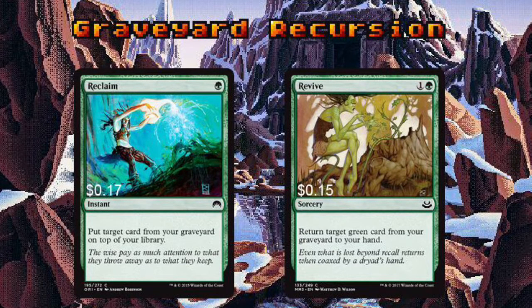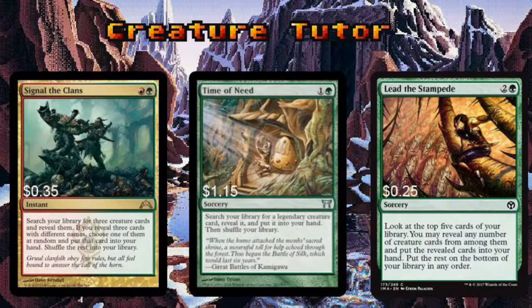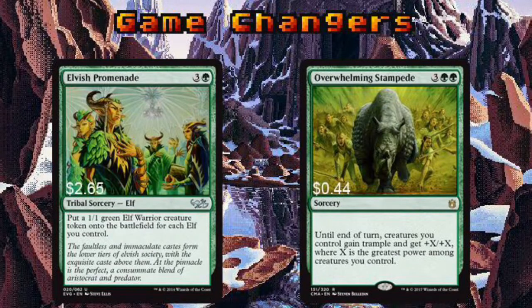Your opponents won't always let you have nice things, so being able to get those things back once they're gone is important. Reclaim and Revive allow you to save a card that otherwise would have no shot at returning to your hand. Signal the Clans allows you to nab three creatures and randomly get one of them in your hand. Time of Need gives you access to Dwynen, Tana, and Radha — you wouldn't want them to miss out on the fun. For Lead the Stampede to work you'll need a bit of luck, but that comes with the territory. Last but certainly not least, we have Game Changers. With proper timing, Elvish Promenade is back-breaking for your opponents. Overwhelming Stampede is meant to give your elf tribe the last little boost they need to eliminate one or multiple opponents.